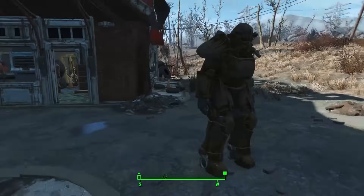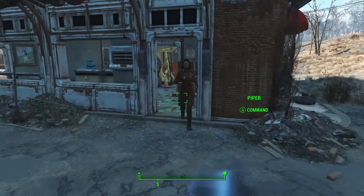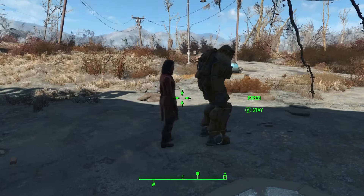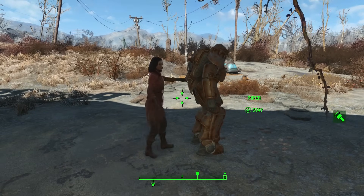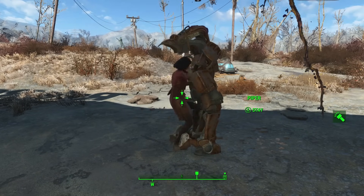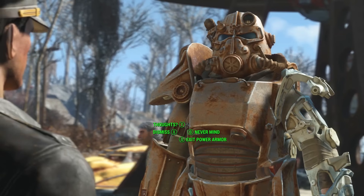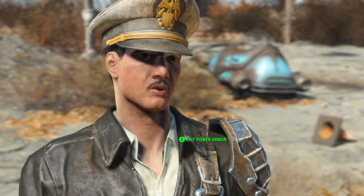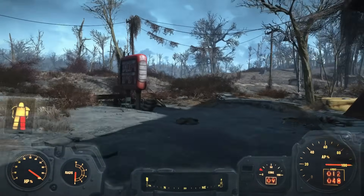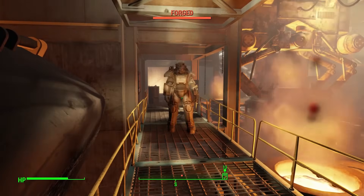While we're on the subject of companions, don't forget that human-shaped companions can also wear power armor, if you'd rather they didn't spend two-thirds of every combat encounter having a sit down. Hit A to command a buddy, then point them at the power armor to make them get in. When you want them out, simply talk to them and tell them so. Be careful about where you leave your power armor — human enemies can also get into it if you leave it around.